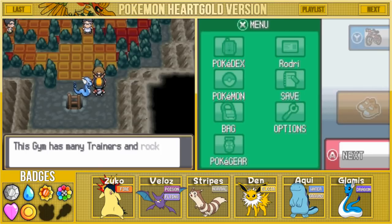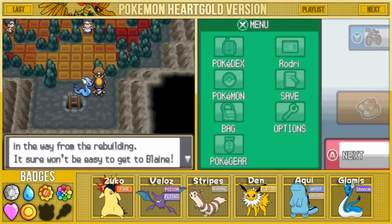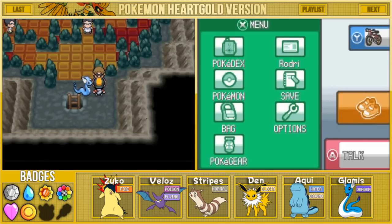An NPC says: this gym has many trainers and rocks in the way from the rebuilding - it sure won't be easy to get to Blaine. But keep your cool and defeat the trainers one by one and you will surely find the path.